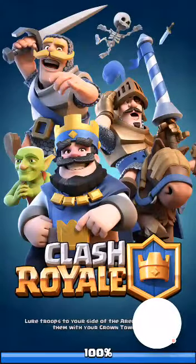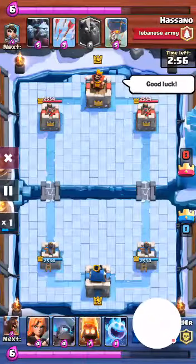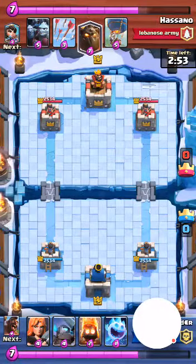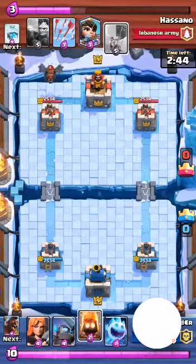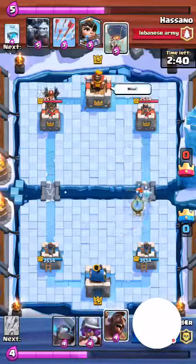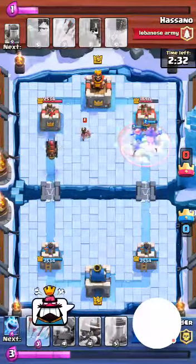Here it is — I just three-starred the guy, I felt bad for him actually. I'm gonna speed it up so that you don't get bored. The main thing that you're gonna try doing is going after the other tower whenever they deploy the Loverhound, so that the other person doesn't really get an opportunity to drop any damaging troops right behind the Loverhound.